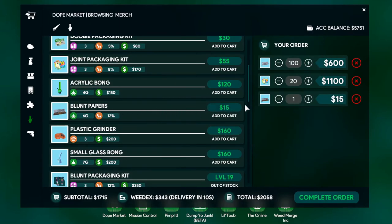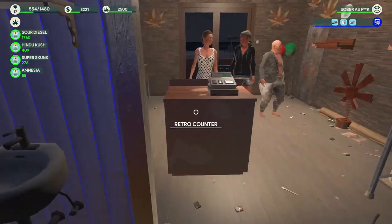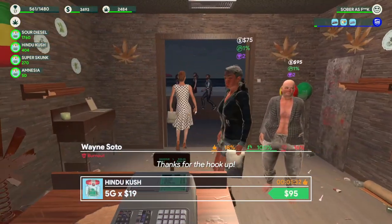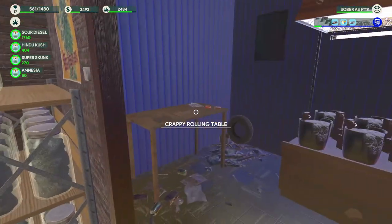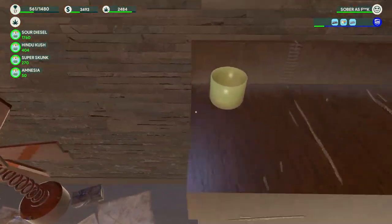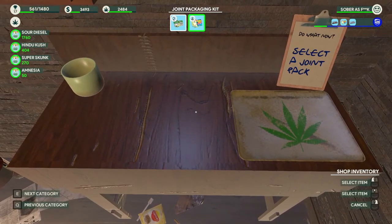So we need 40 blunt papers and I've got a delivery in 90 seconds. I don't want to spend too much of my money. What I'm going to do is wait those 90 seconds by serving some customers, and then we're going to roll some joints and package those joints up. I need to check if I actually have any packages — yeah, I do.